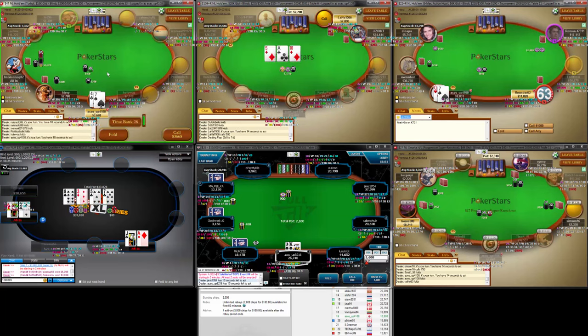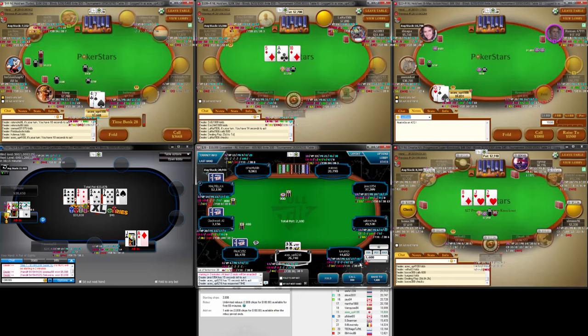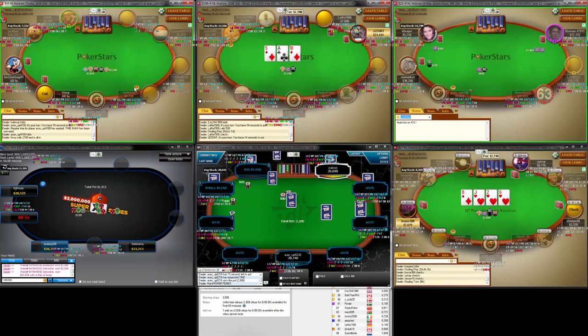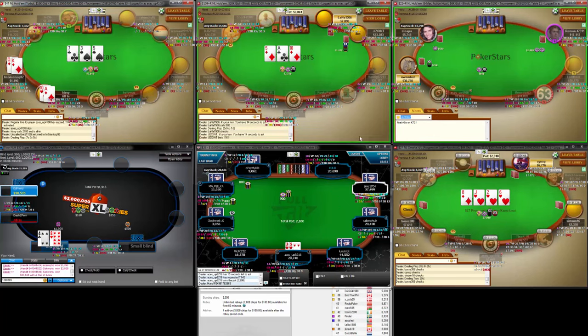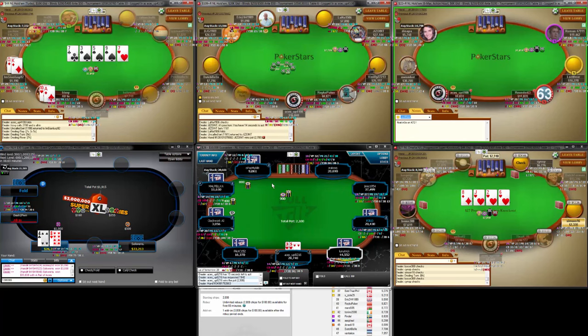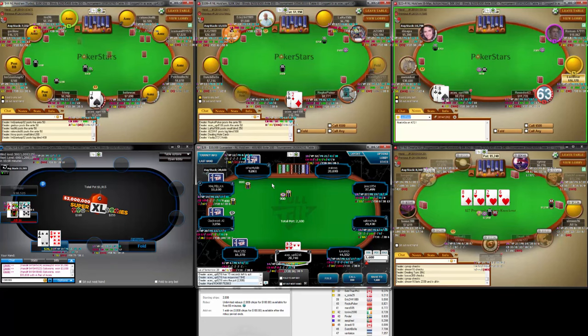Wow — she was obviously jamming the old King-2 there. So now the bubble factor is really high, super duper high, so we can look to use that.